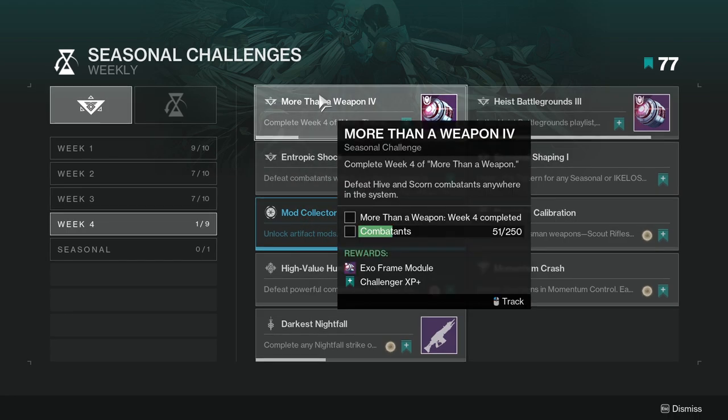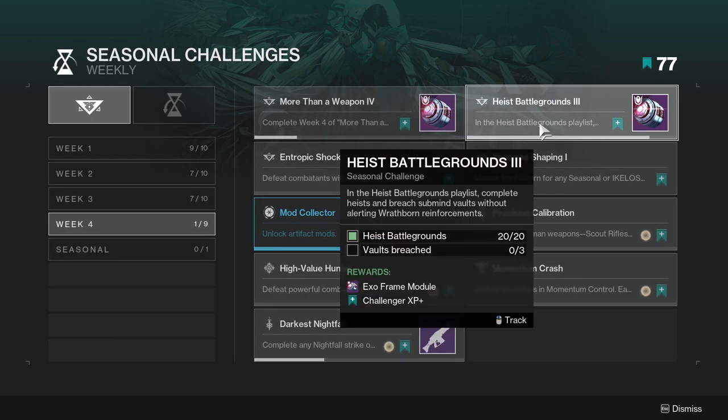The first one is 'More Than a Weapon' — week four. Complete the week four 'More Than a Weapon': defeat Hive and Scorn combatants anywhere in the system. Not too hard. I've already got some of it because I was doing a Nightfall before weekly reset. You can do it literally anywhere.